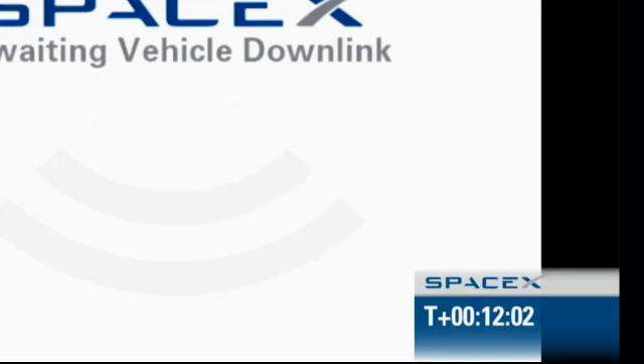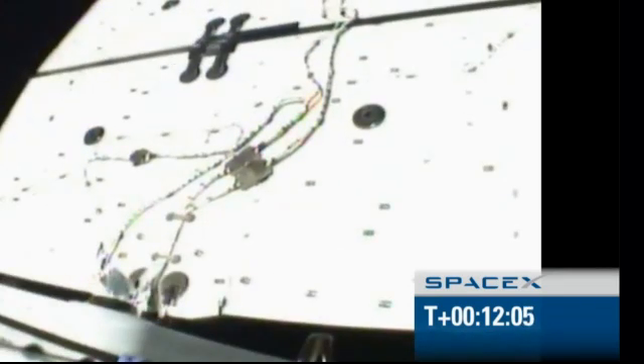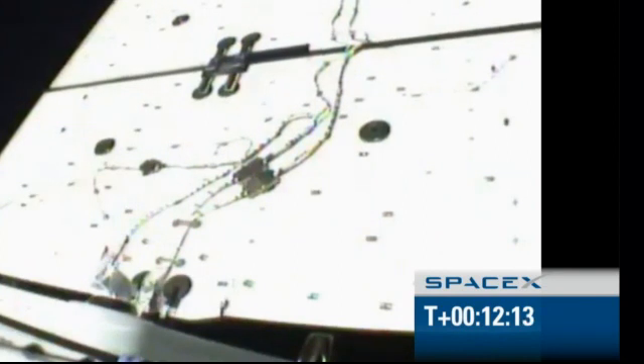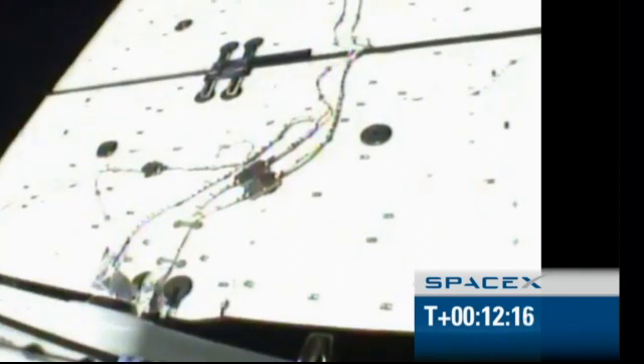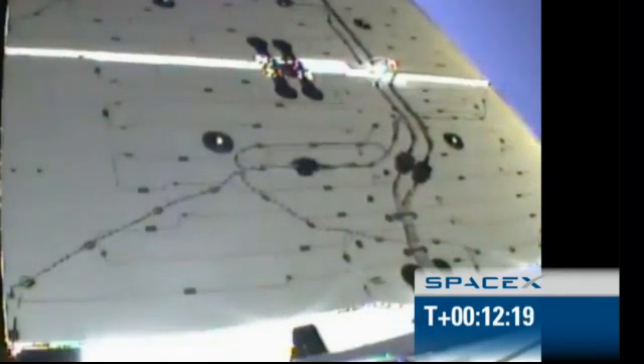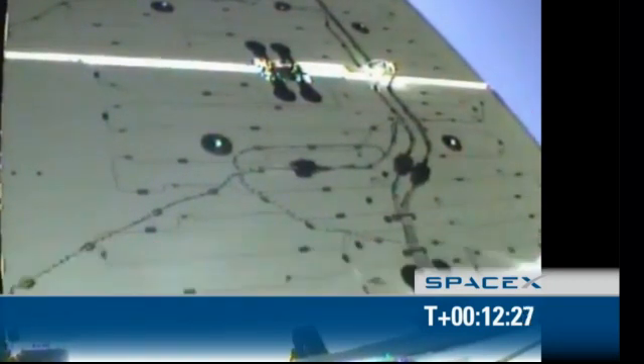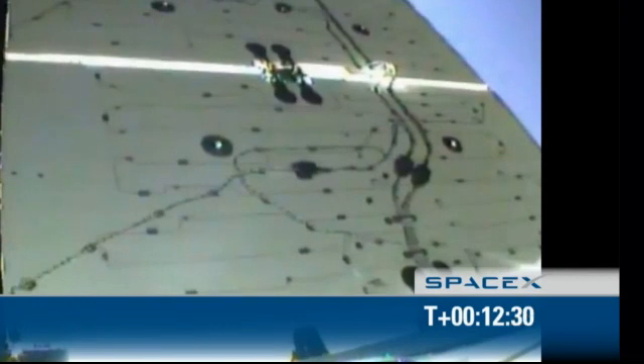We can see the solar arrays deploying. This is a great moment. Of course this is just the first step of a very complex mission. From all accounts, we have Dragon orbiting the Earth with the solar arrays deployed. We have a couple days worth of really difficult challenges before we get to the station, but both solar arrays are deployed. Dragon is performing nominally, and we are looking forward to a great mission to the International Space Station, hopefully becoming the first private company to service our international community at the space station.